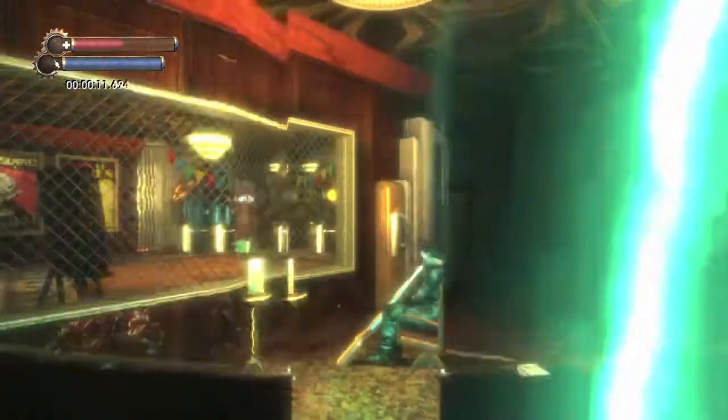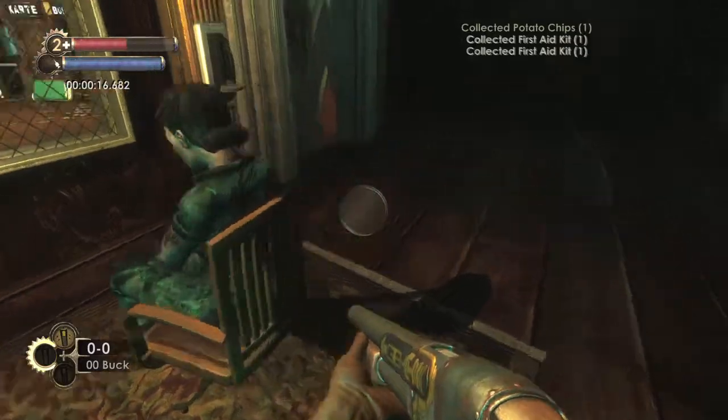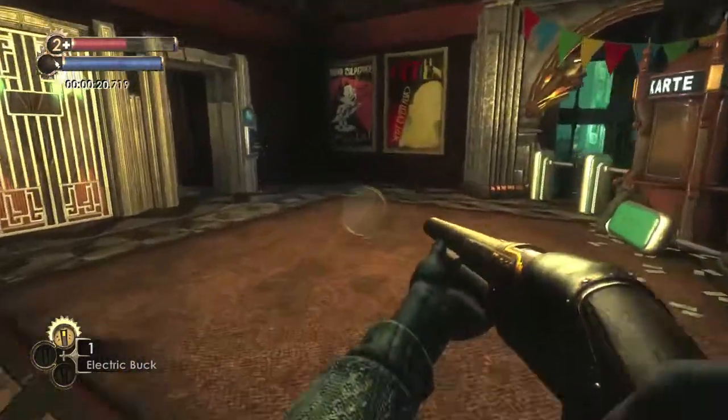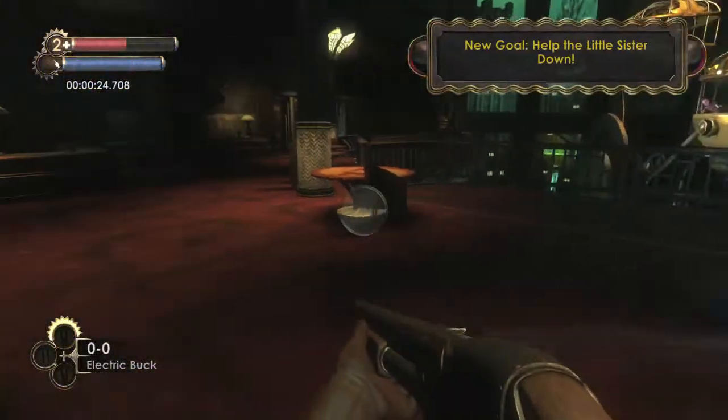Start up the level and then kill yourself using the bathysphere lever like normal. Once you respawn, make sure you pick up the bullets, the shotgun, and the two first aid kits. Load the gun by hitting up on the d-pad and then shooting this electrical switch that should give you access to the main room.